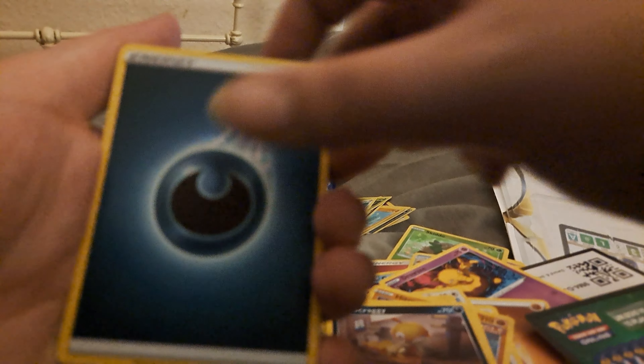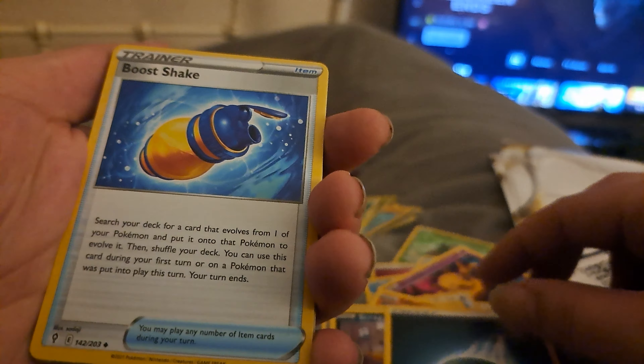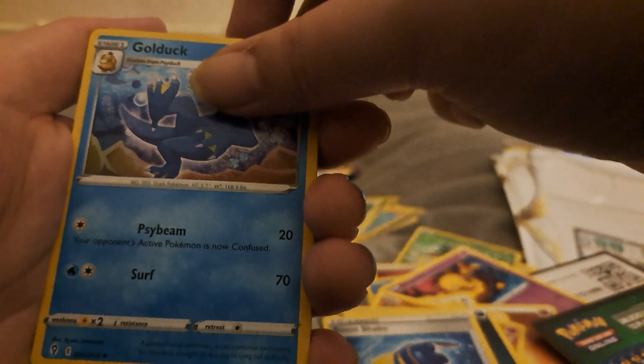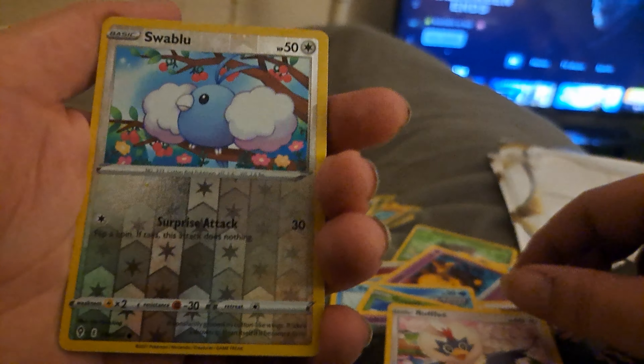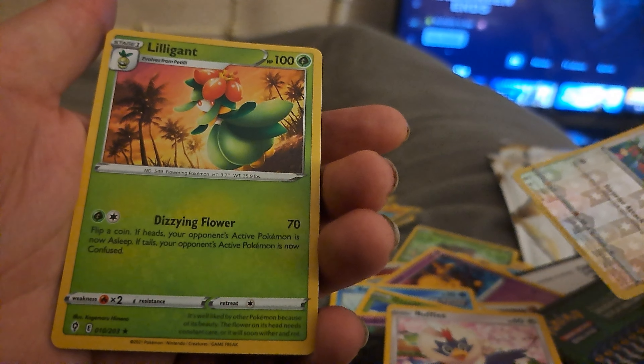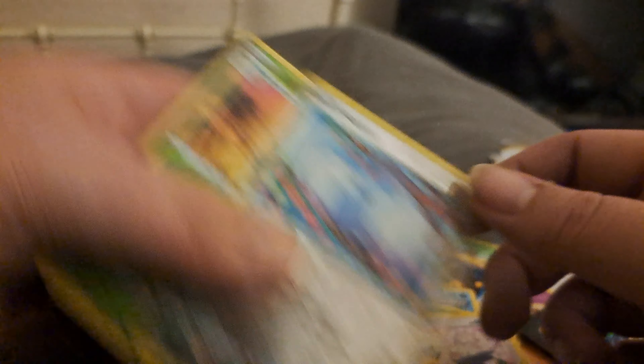So unlucky. Imagine paying £10 to £12 each for these boosters — you'd be crying. I'm going to say Psychic energy. Dark. Golduck, Politoed, Hippopotas, Phoebe, Gible, Woobat. Swablu reverse holo, and behind that is a Lilligant non-holo. So absolutely nothing on the Evolving Skies.